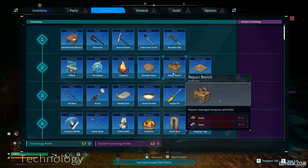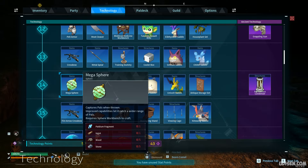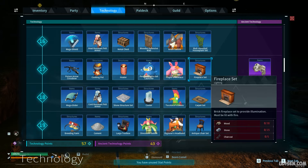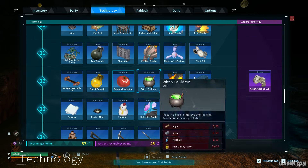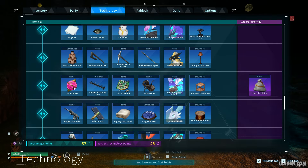Option number two: learn the technology at level 14, find a megasphere, and spend two tech points. Then learn at least the sphere workbench. If you don't like this workbench, you can try something more powerful — for example, at level 27 the sphere assembly line, or another option at level 35, the sphere assembly line number two.